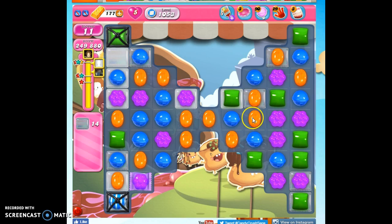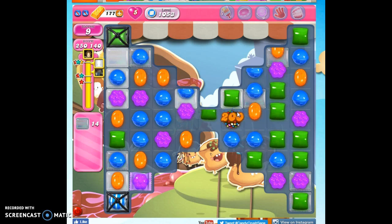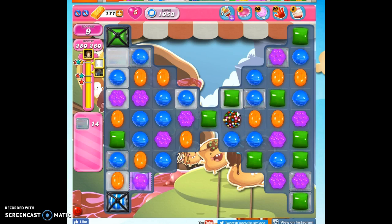Now I can make a striped candy here, but instead I'm going to bank on the hope that this will come down here and it won't be followed by a whole bunch more orange and take everything out — and I'll be able to make a color bomb. So you have to be looking for those opportunities. Now I think instead of waiting around, I might just take out everything green.